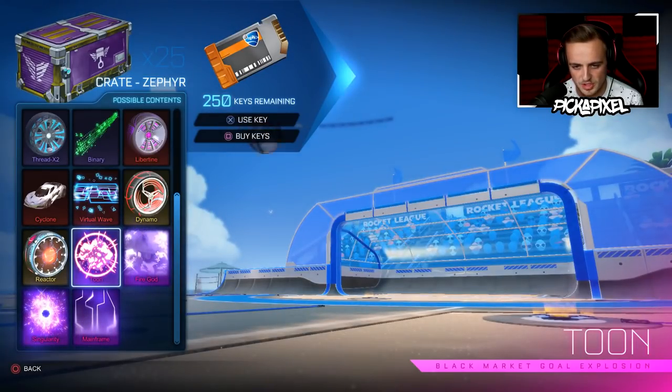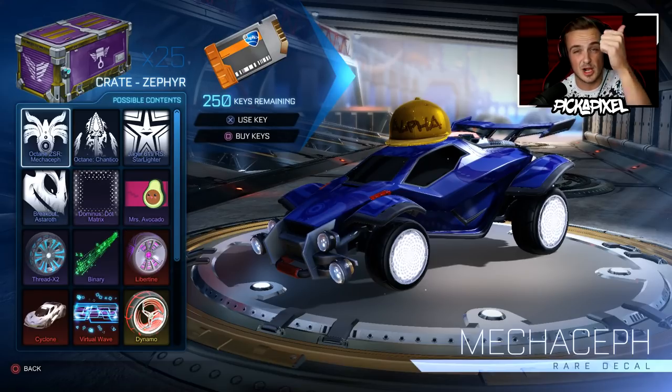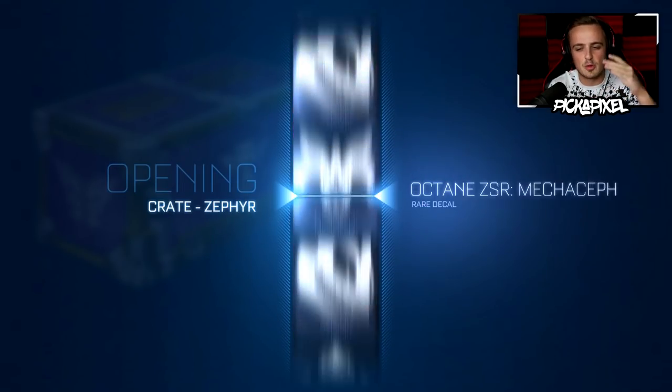I'm about equally split on those — I just wouldn't want the Toon in this opening. If you want to see more Zephyr Crate openings then be sure to leave a like and I'll be checking how this video does. Let's get in. My first ever Zephyr Crate — we're starting on a Dynamo with a Fire God nearby.